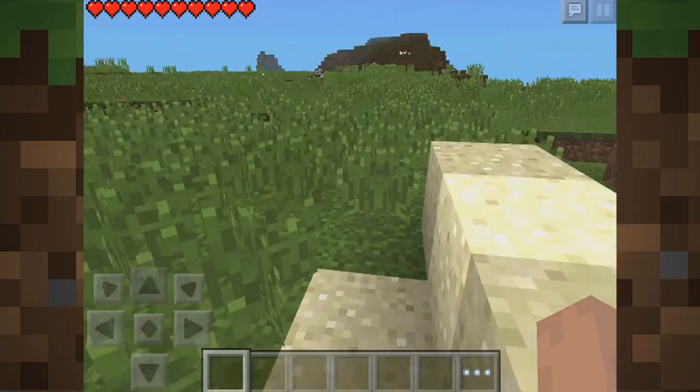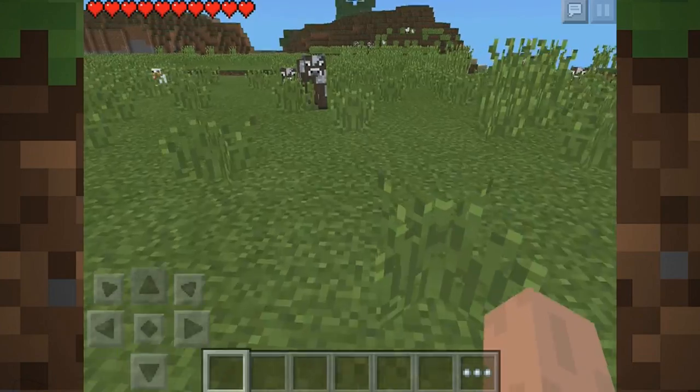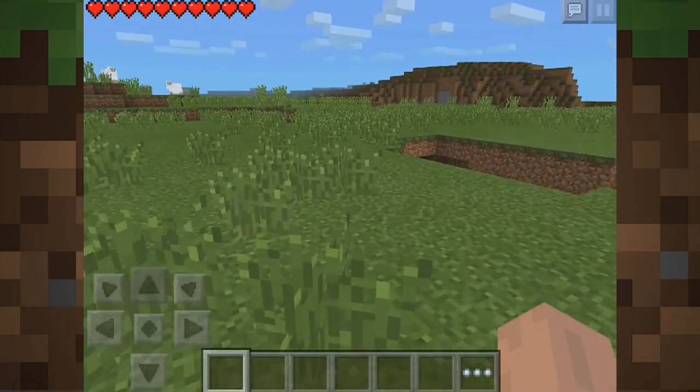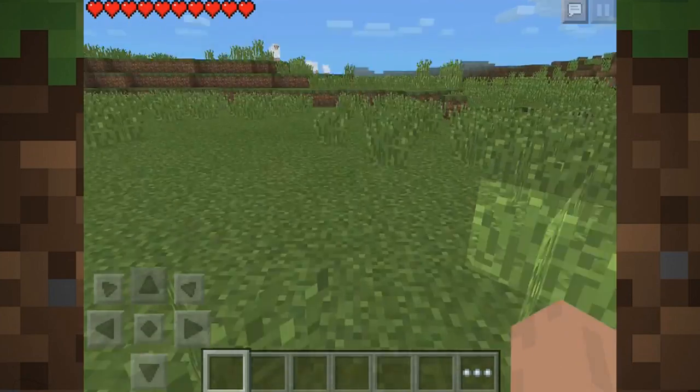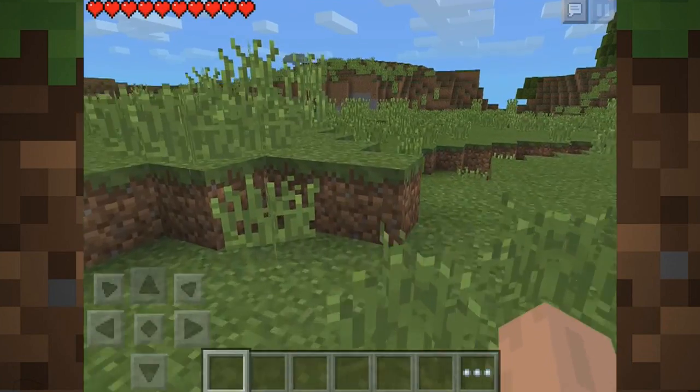What is up everybody? Today we are back on Minecraft, and today we are actually on the Pocket Edition, because today we are going to be looking at a very, very simple duplication glitch that you can do on your world to get infinite diamonds, infinite iron, infinite anything that is stackable in your game.